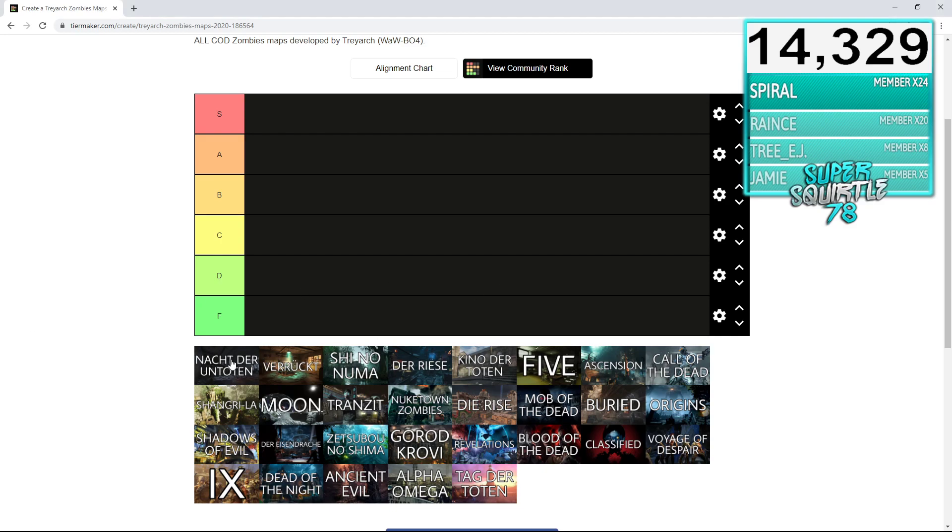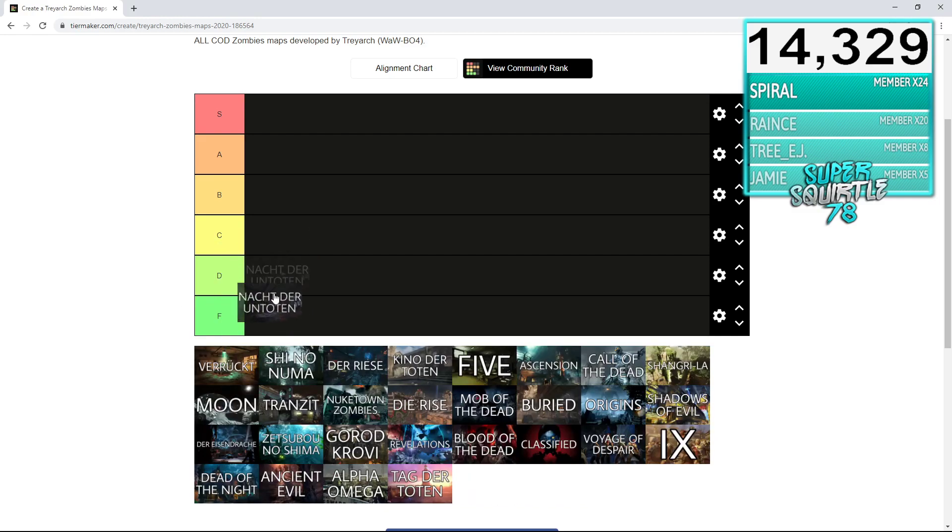Obviously starting off with Nacht der Untoten. This is the starter map from World at War — you actually beat the campaign and get put into this map. There's no perks, very bare bones. Obviously no Pack-a-Punch. I'm gonna give Nacht a D rank. You can't really give it anything more than a D because the map is very bare bones and very simple, but obviously it did start quality zombies, which makes me want to give it a C.